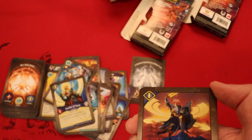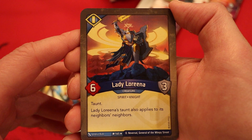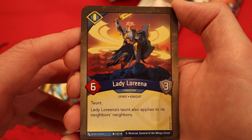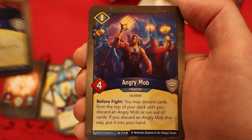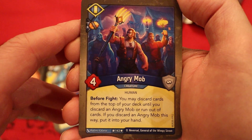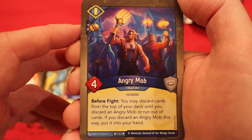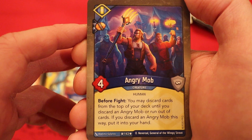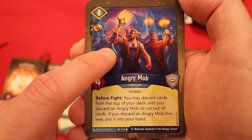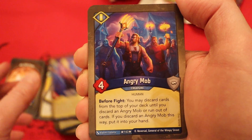Oh my gosh. Wow. Lady Lorena, six power, three armor, taunt. Lady Lorena's taunt also applies to its neighbor's neighbors. That is a fantastic card. Let's see some creatures we want to protect. Angry Mob with the capture pip, four power. Before the fight: you may discard cards from the top of your deck until you discard an Angry Mob or run out of cards. If you discard an Angry Mob this way, put it into your hand. I know I've discussed this card at great lengths in the past — I love it, it is very good. I like seeing a bunch of them.